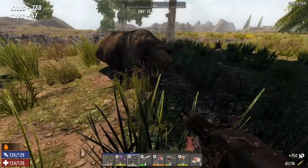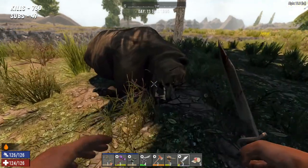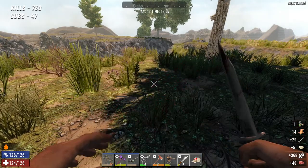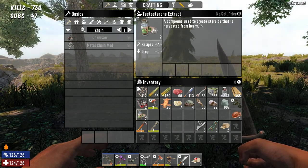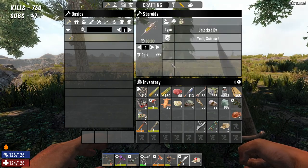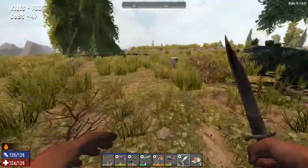Got him — he wasn't so tough at all. Here's my knife. Live bear — how much meat do you get off a live bear? 48 meat — that's a good amount of meat. Oh, what's that? Testosterone extract — compound used to create steroids. Okay cool, I've never seen that before, it's a new thing.